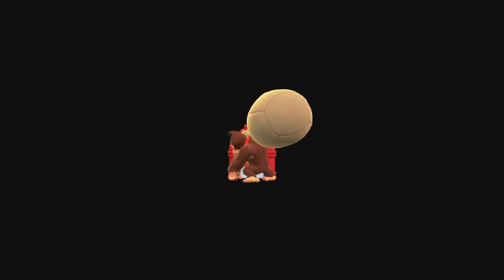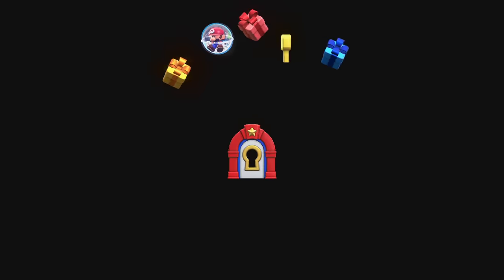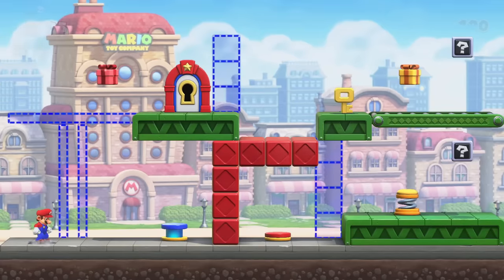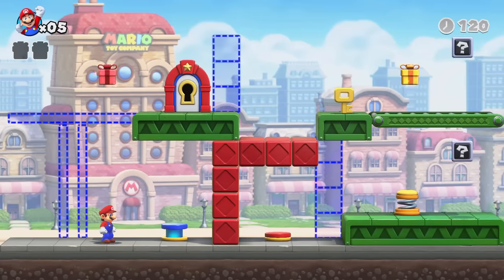I guess this is a loading screen or something. Donkey Kong goes through that locked door there, and — oh my goodness, look! There's a monkey head right there — it's Monkey Man. Here we go! Okay, the game's starting now.